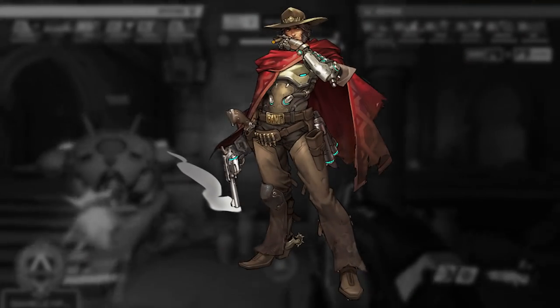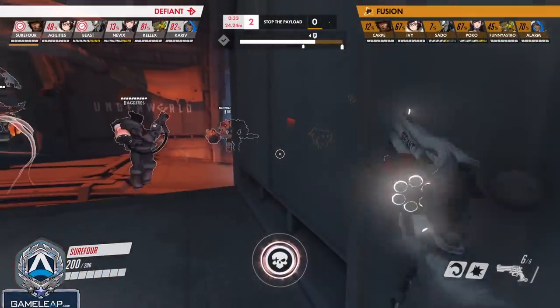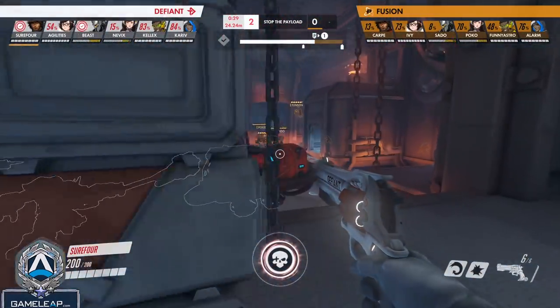Kicking off with the first hero on our list, we have McCree. McCree is being used by Overwatch League pros right now because he can duel enemies and he provides the most pound-for-pound value on the table right now.